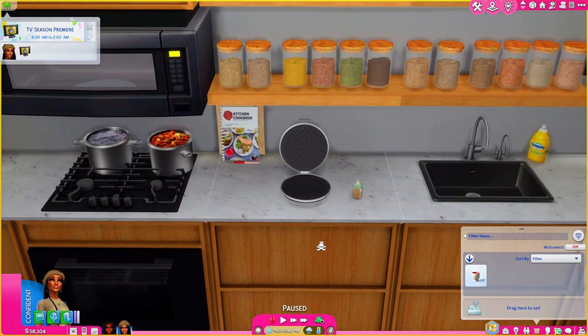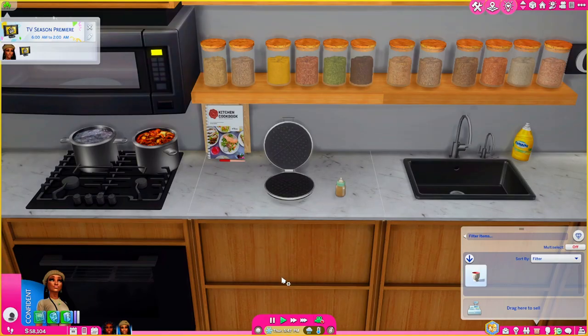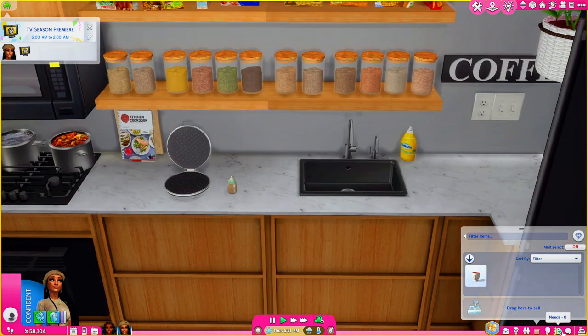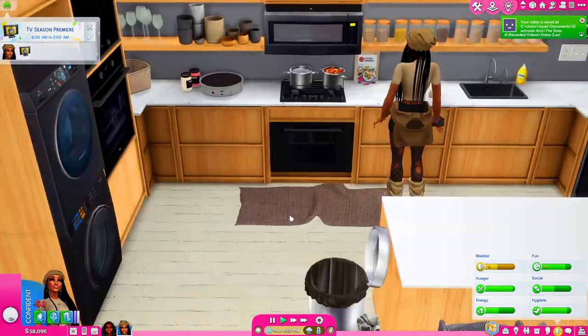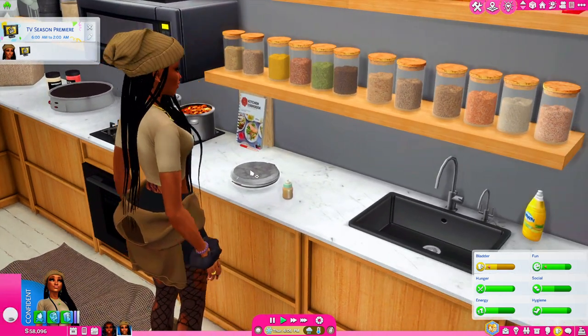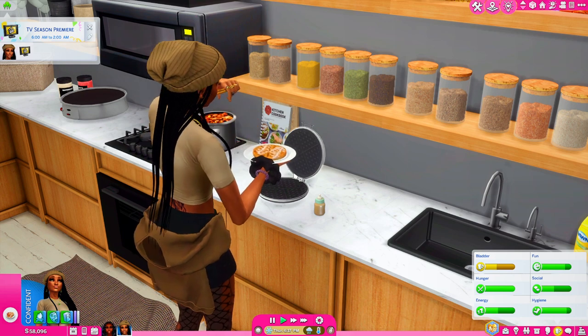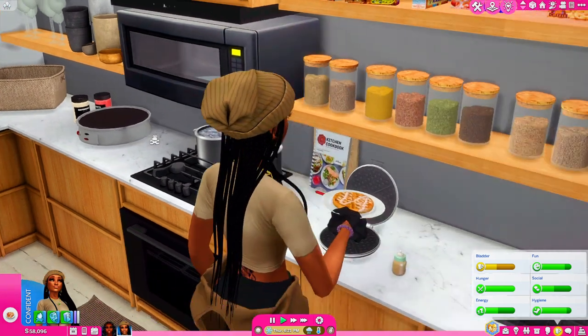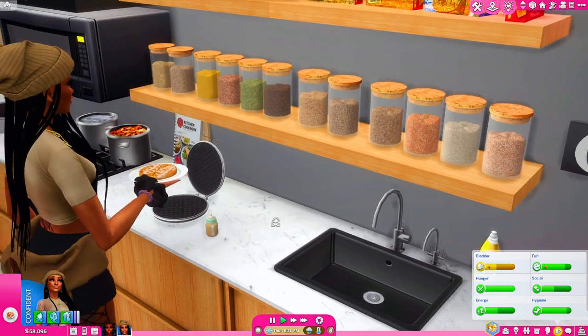Next on our list we have this waffle maker right here, and this is by Balconica. I think you get eight different types of waffles — I see bacon waffles with poached eggs, banana waffles, pumpkin waffles, but I'm going to have my girl make the raspberry and white chocolate waffles. The only downside about this mod is that you can't make different servings, so if you want to make waffles for your family you have to do it a couple of times — it's not really group meal friendly. You also have to be cautious because they will start eating the waffles as soon as they come out, so you really have to constantly click off of it every plate they make.